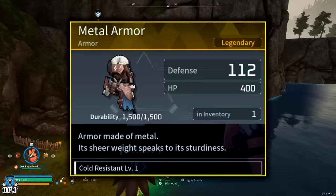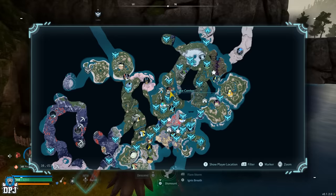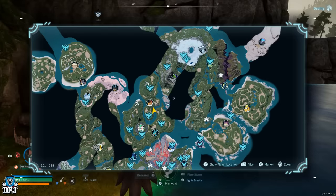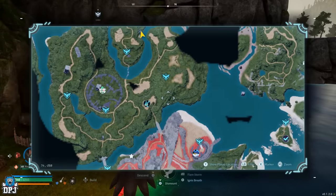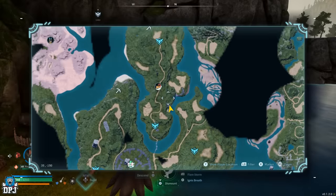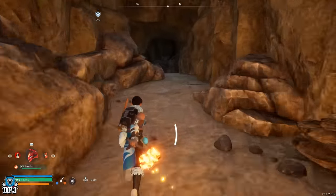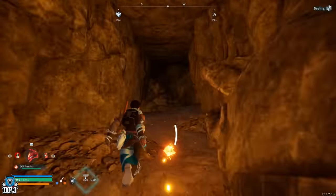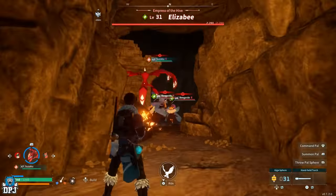Elizabee drops the Legendary Metal Armor schematic and is found within the Devout Mineshaft at coordinates 32, -138. Elizabee is weak against fire type Pals, so if you plan on farming her for this legendary schematic, bring your fire Pals.